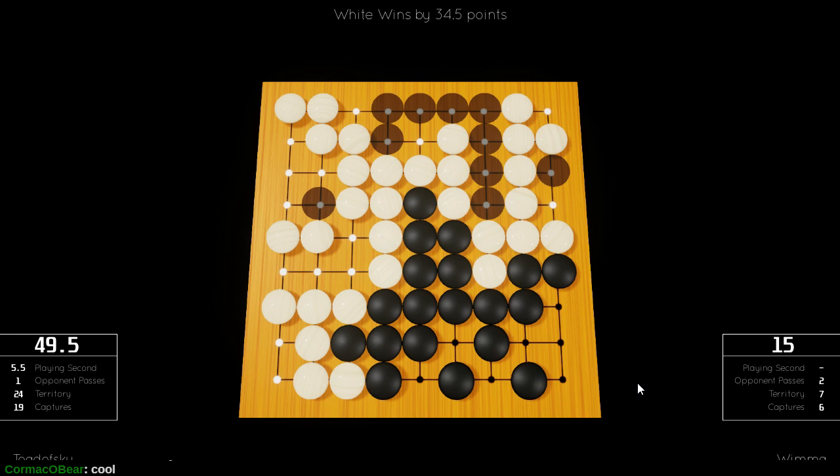I missed out on one achievement: connect stones from one edge of the board to the other. I was very close in that regard, but I forgot it was an achievement. I could have gotten it pretty easily by just placing one stone to connect my bottom group to my top group. But we won a game. Somehow.